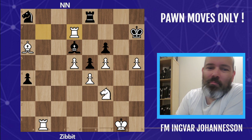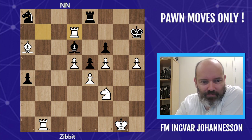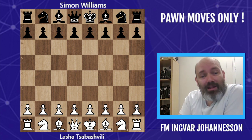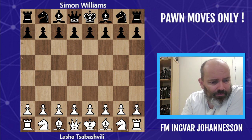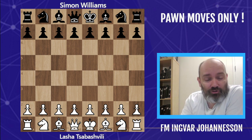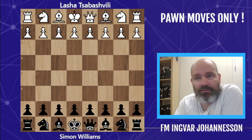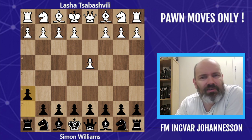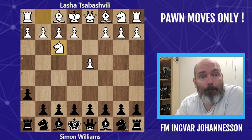So I posted this on Twitter, and my good friend GingerGM, Simon Williams, he posted one of his games, which was absolutely mental — and he managed 13 moves with only pawns. So with white is Lusha Tsabashvili, and the GingerGM himself, Simon Williams with black. Let's flip it around so we see it from Simon's side — let's witness the insanity from the source.